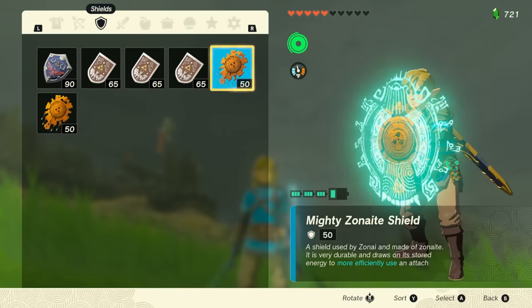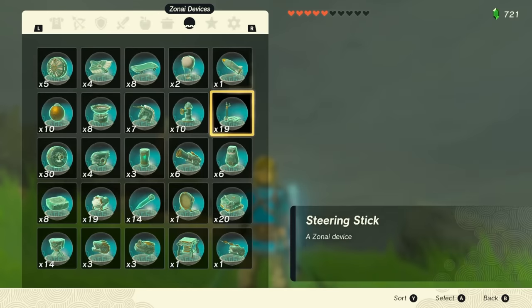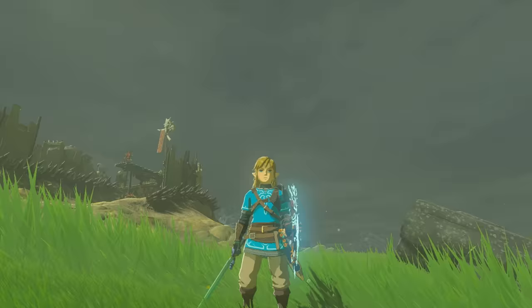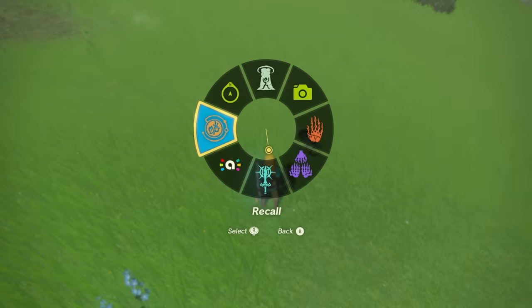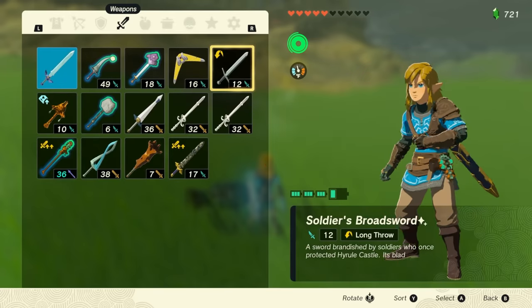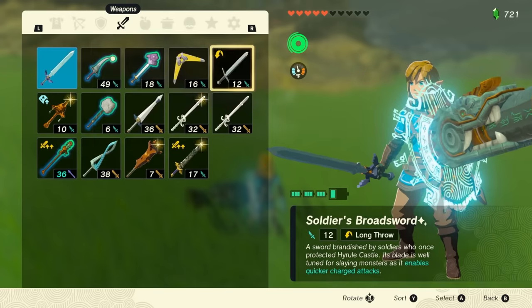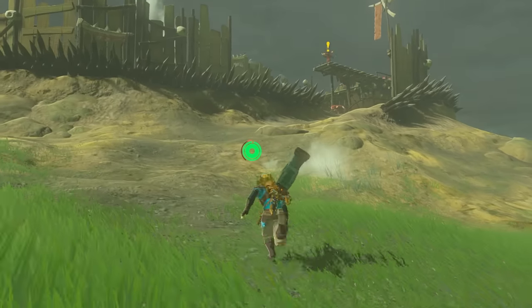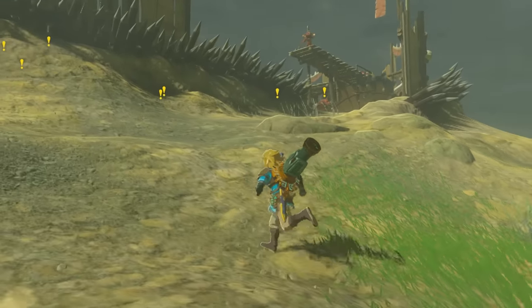We're going to start this video off with a bang by showing you one of my favorites. We're using the Zonai cannon — I'm going to take this out, drop it over here, and fuse it onto the shield. For this experiment, we're not going to be using our sword, only the shield. Let's see how a cannon reacts on an enemy camp.